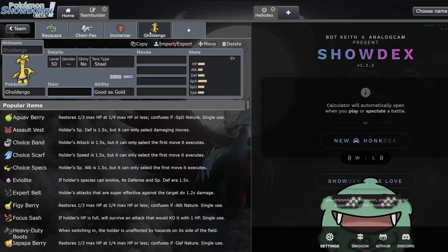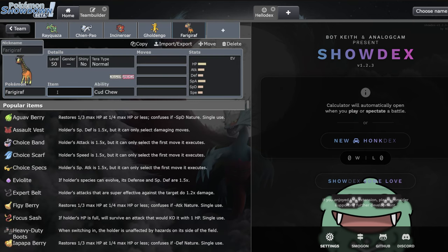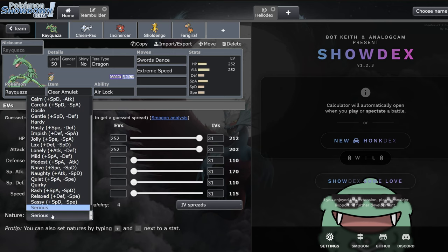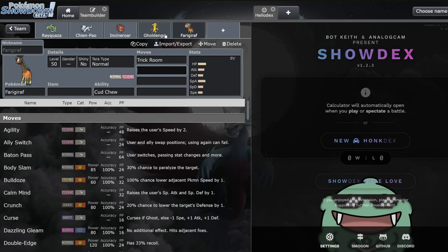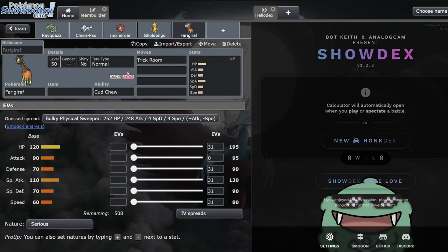Gholdengo is another incredibly good partner with Rayquaza - they complement each other incredibly well defensively. Grass moves hit Gholdengo really well, but Rayquaza is in the air; to beat Rayquaza you need fairy moves, dragon moves, or ice moves, and Gholdengo resists all of that with its Steel typing. I also think Farigiraf is unironically one of the best Pokémon in the format right now, especially in early formats. Having a priority block when you're looking to spam priority yourself is pretty cool. You can run Rayquaza very bulky with Adamant, get up a Dragon Ascent, bring Farigiraf in for trick room, and sweep.